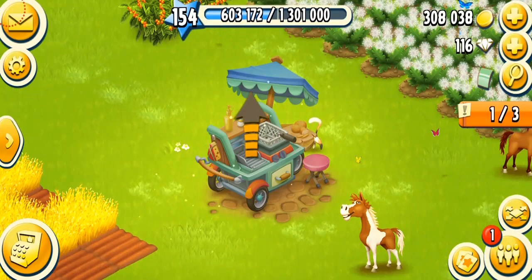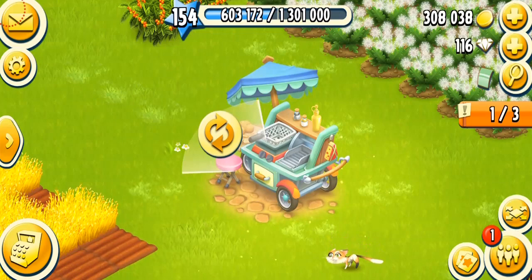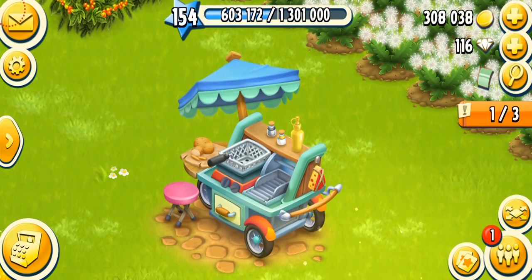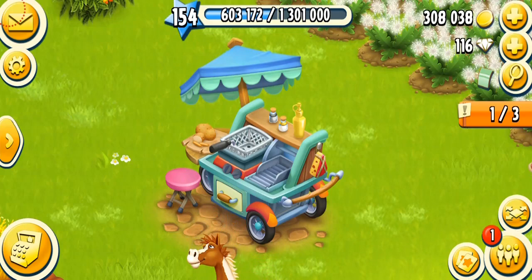Starting from here, we can also change the direction. I think it looks better in this direction — you can choose which direction you prefer. Now having a look at the actual structure, I think it's made perfectly. All the little details, everything in the design is just amazing. You guys can see potatoes, cheese, mustard, salt, and pepper. There's a cutter as well, and there's a frying pan. And I think that's a drawer at the bottom of this machine.